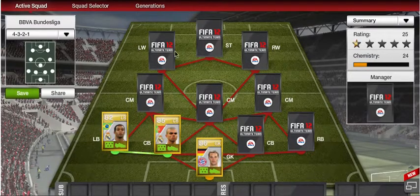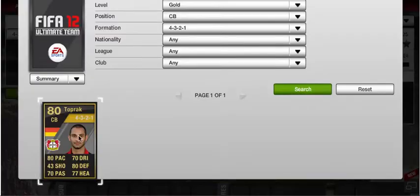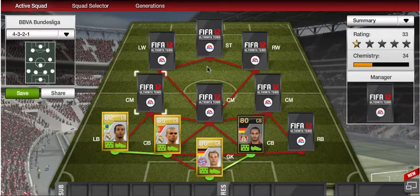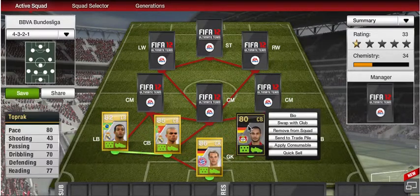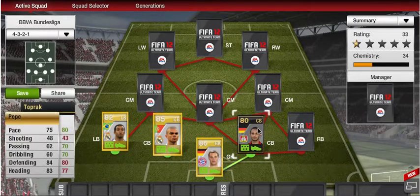I went with Madrid for chemistry reasons. The other center back is Topp Rack Omar — I don't know why he's so cheap. He's only 80-rated but he does have 80 pace and decent defending stats, so I only got him for about 20k. I think he should be worth a lot more than that. Both these defenders have 80 and 75 pace so you don't really get beat at the back too much by those pacey players, which is mainly what you see in tournaments.